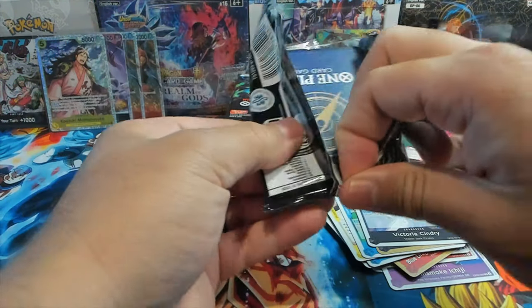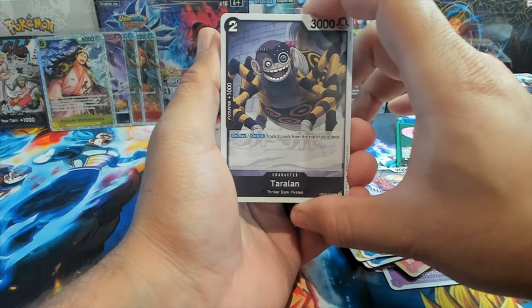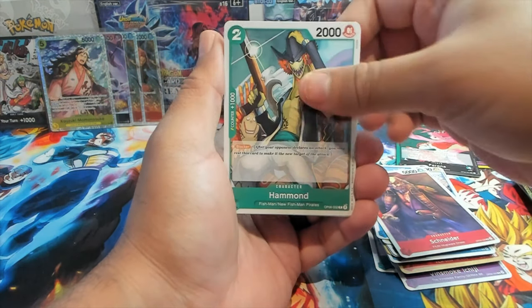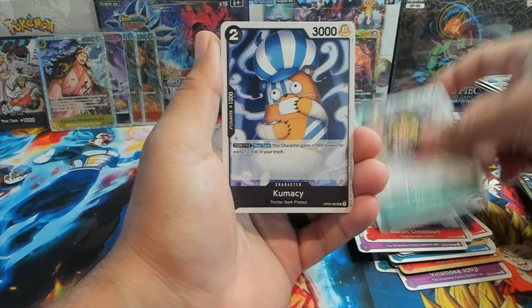If we count Dawn Heart cards as hits, then we get two extra — so I think like eleven total. That is definitely nice because you do need Dawn to play the game. In the first three sets they had Dawn cards at the end of every pack, and now they've stopped putting extra Dawn cards and just increased the number of alt art Dons.